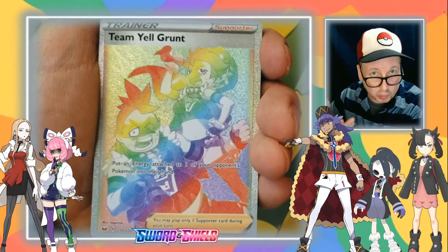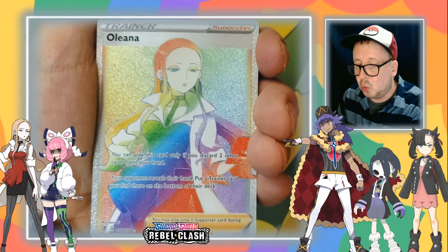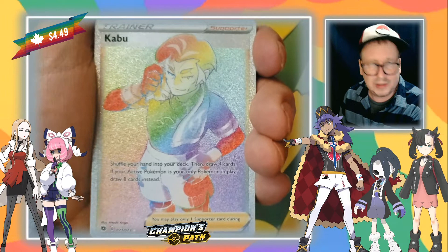Let's move on. Look at that Boss's Orders — I love that Giovanni. Oh my — big man Milo! My aunt got me that one, pretty cool. Oh, Sonya. Yeah, there's a lot of good cards. Kabu — what was that, Champion's Path? I can't really remember.